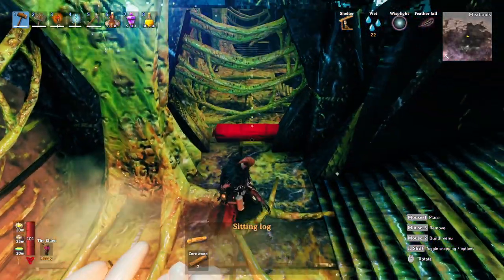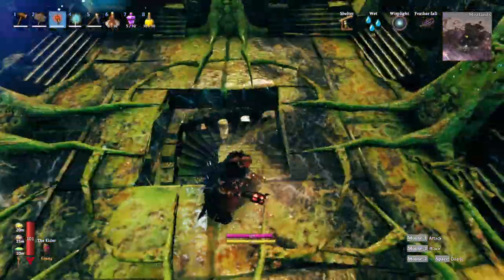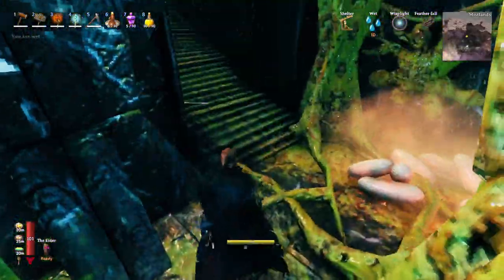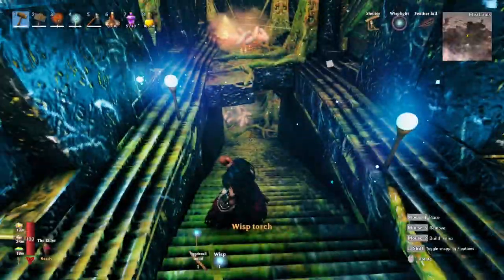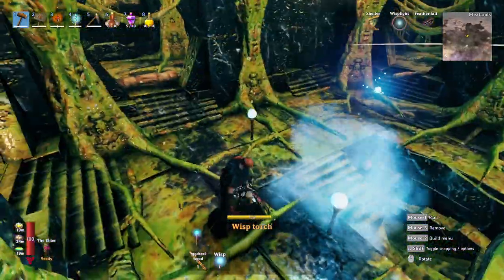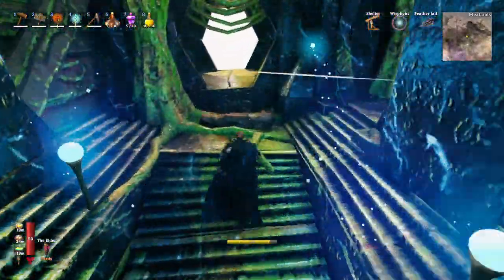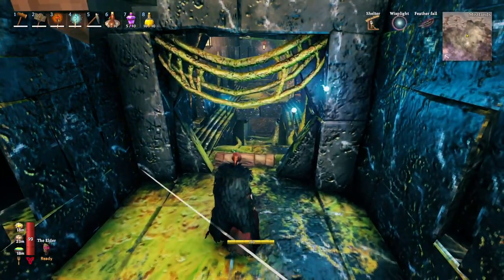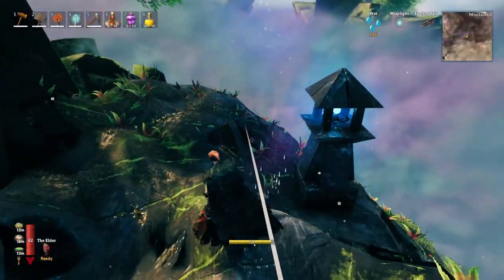The mist lights or sitting log are really handy in these dungeons for remembering where you've been. I find it really easy to get lost in them. So if you clear out an area, just place down a log and now you know you've been through there and don't need to revisit it. I didn't realize this was a thing and wish I'd known sooner.